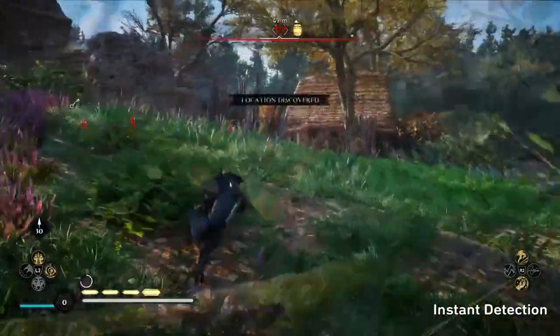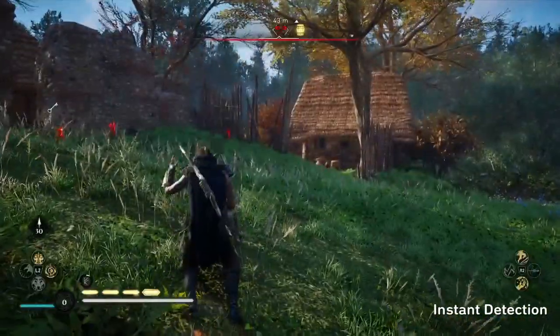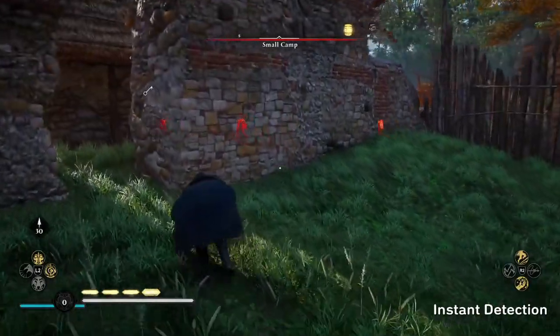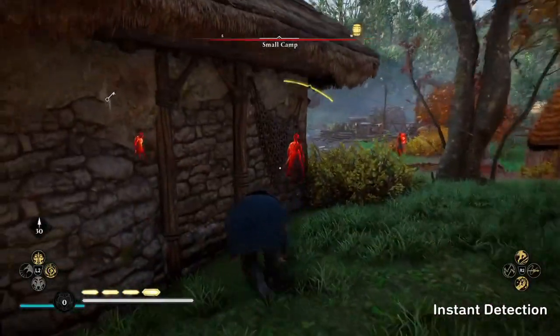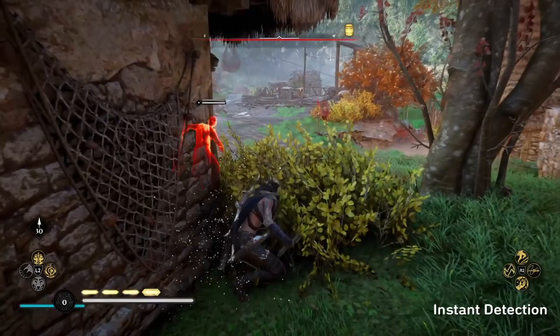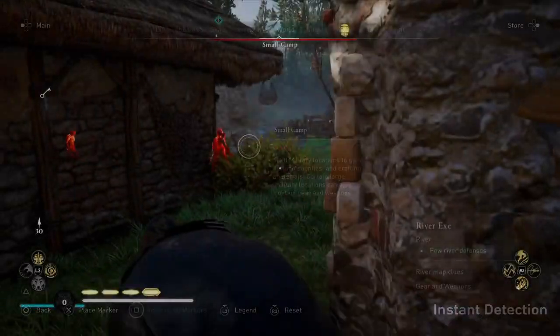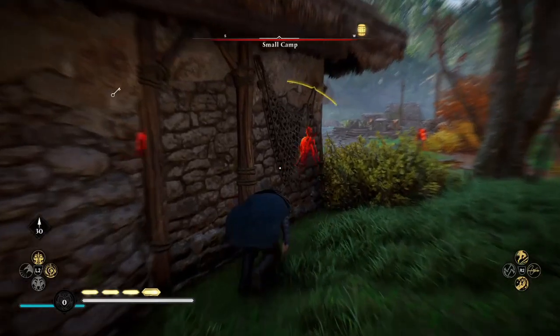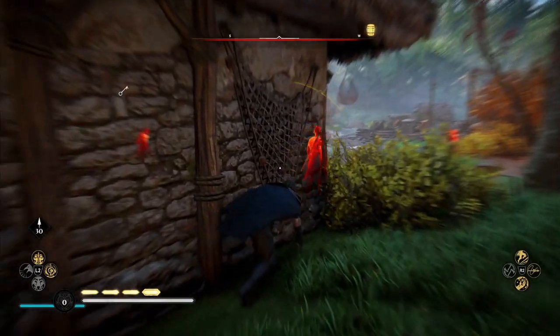Now under similar circumstances to the previous clips — the distance to guards, guard state, general alert levels, and being in a restricted area — here's an example for Valhalla. While this example is at its worst and definitely cherry-picked, as you'll come to see this stuff happens a lot. This is also at the lowest alert level for the river, as you can see in the top left of the following screenshot.